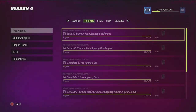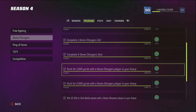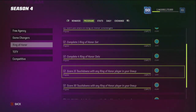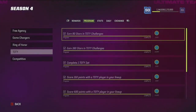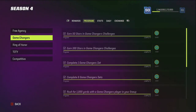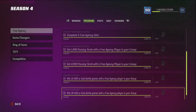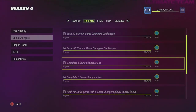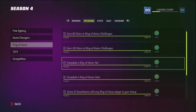Of course you have challenges, you have sets, and then you have stats with the players in your lineup. That's pretty much how all of these go. For the Free Agency promo: challenges, sets, and playing games with the player in your lineup. Same thing for Ring of Honor: challenges, sets, playing and finishing objectives with a Ring of Honor player in your lineup. Same thing for Team of the Year. And all of these give you XP — 5,000, 7,500, 10k — all this XP is crucial.